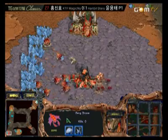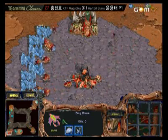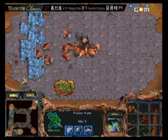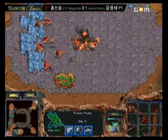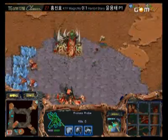As we can see, Yellow is pulling the drones off the perdones. Now it's up to Free to keep that Protoss build for as long as possible.